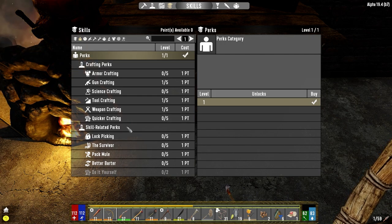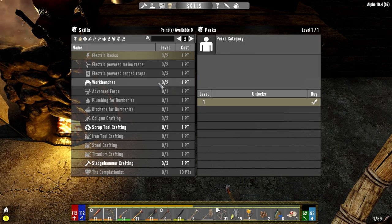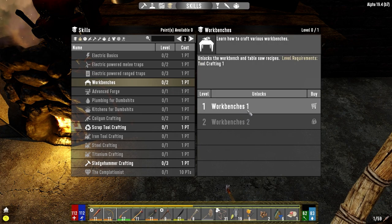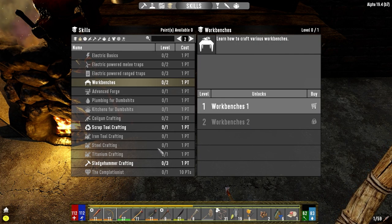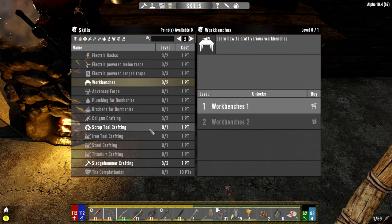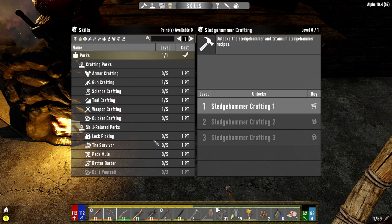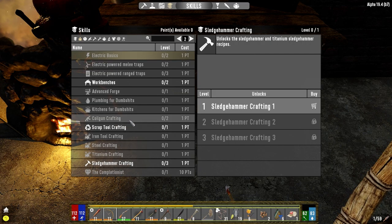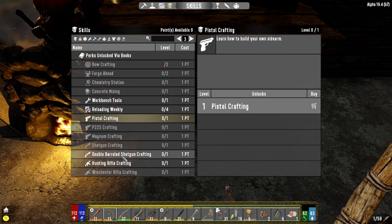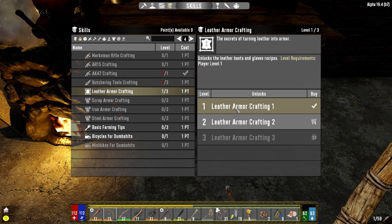In the second column you've got all your crafting skills and skill-related perks. If you don't have the laborer class and need to make a workbench, you can use this to make various workbenches. Once you get the laborer class this goes away. Same thing with scrap tool crafting - we already know that because of our laborer class. Under here we've got shotgun crafting, pistol crafting, double barrel shotgun crafting, and hunting rifle crafting.